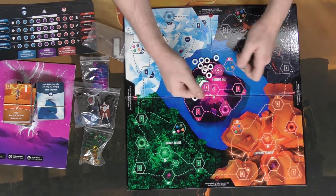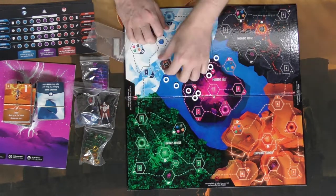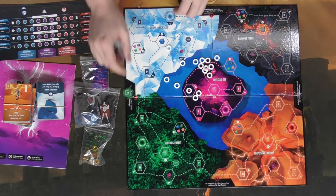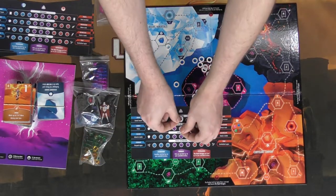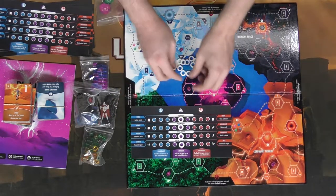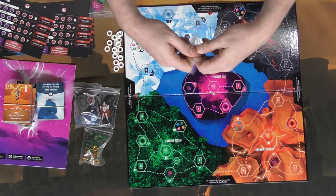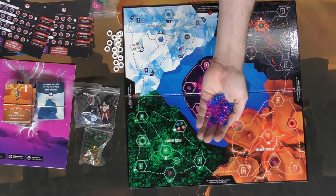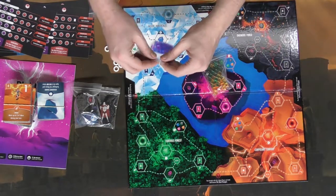These are some of the tokens you'll be getting in the game. First of all, there are these area control markers — they have both a front and a back to them. Additionally, you're going to have these little rings which you're going to put on your player board. You start like this, and these are where those rings go — four rings for each player. You're also going to be getting cubes, which are going to be used to gather areas and level your characters up. There are cubes for each colored area.